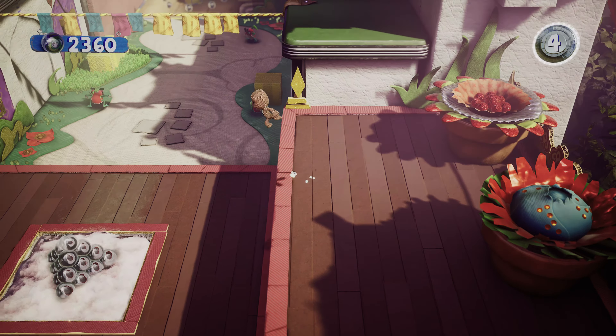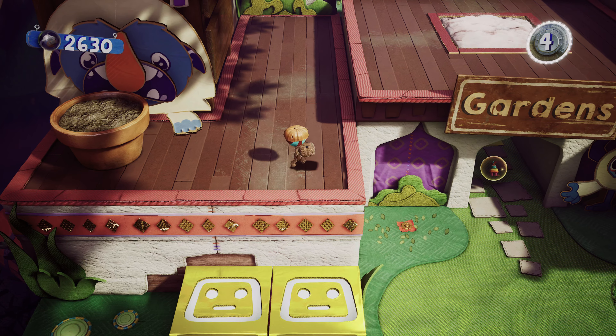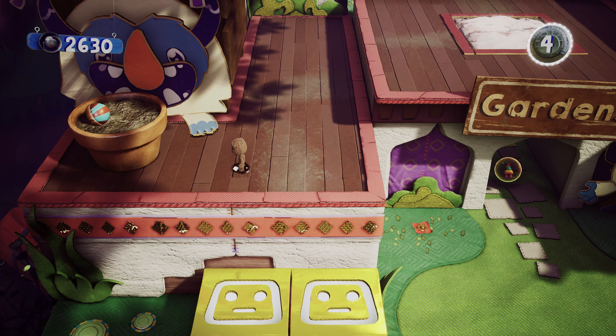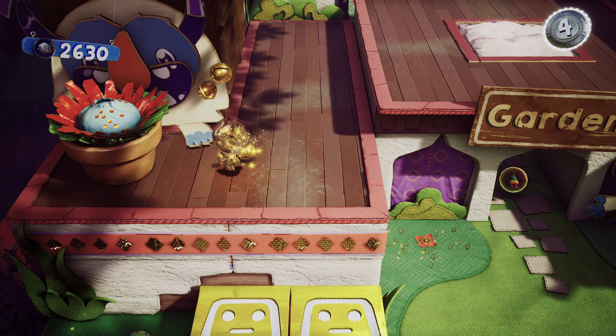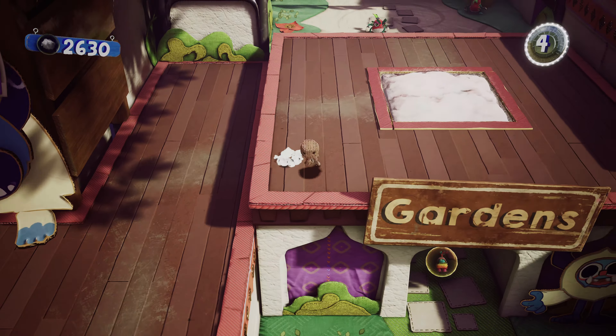When you pick these nuts up, there's definitely resistance in the right trigger, for sure. And then the left trigger kind of cancels out having picked it up, so you can just drop it. I'll pick that up - a little pinata.